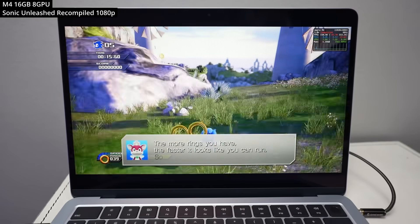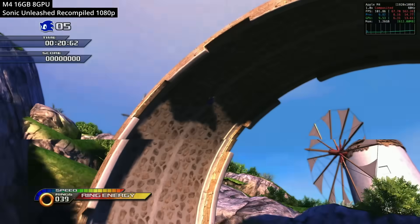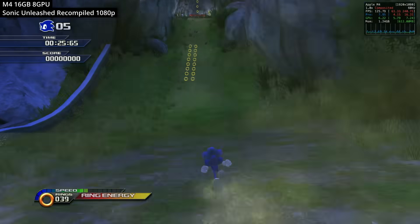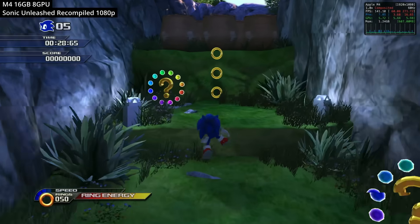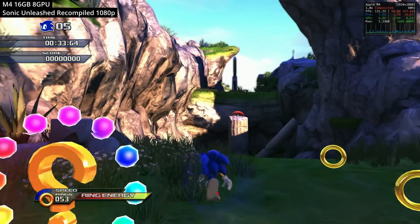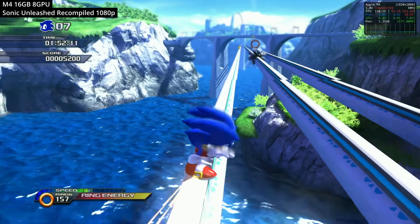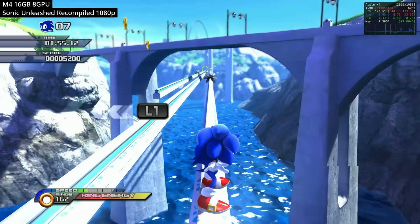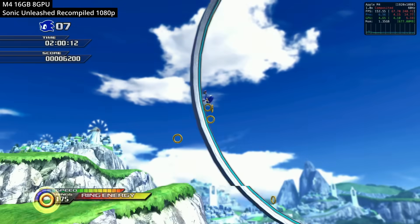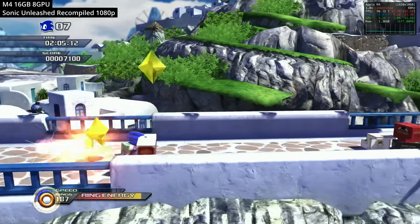Next we're looking at Sonic Unleashed Recompiled — a static recompilation of the Xbox 360 game ported to macOS. If you want to find out how to do this, click the link in the description. Even though it's a fan-made project created for free, it rivals many professionally made Mac ports. Here we're running at 1080p easily hitting over 100+ FPS, while using less than 2GB of RAM — making it a great low-end title to try on your M4 MacBook Air.